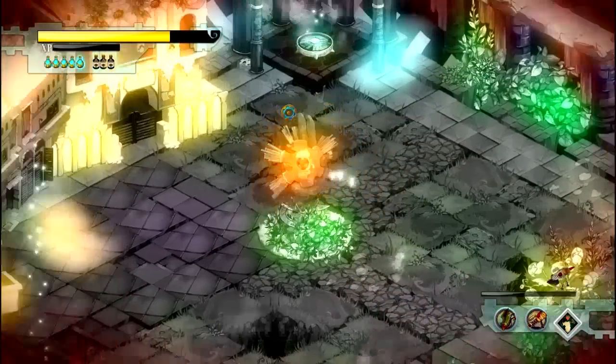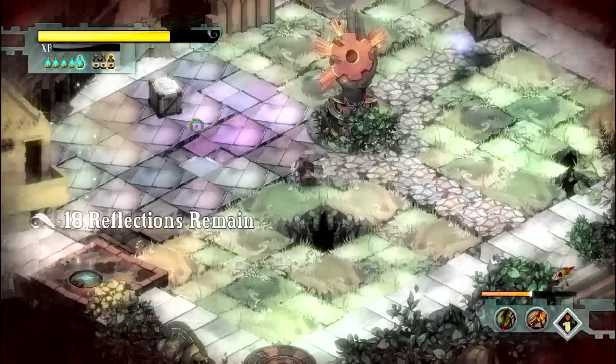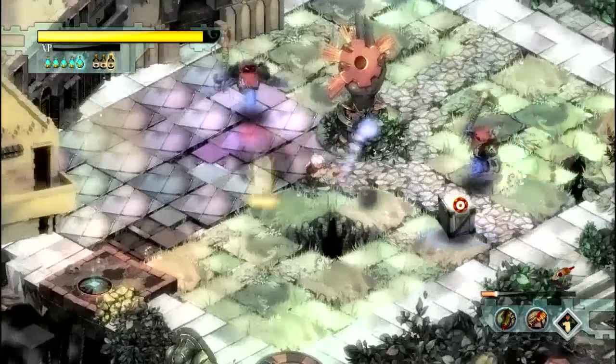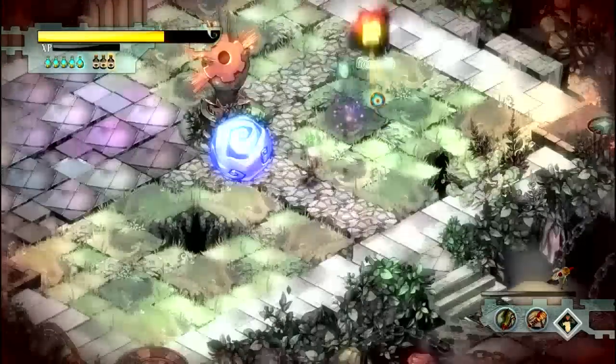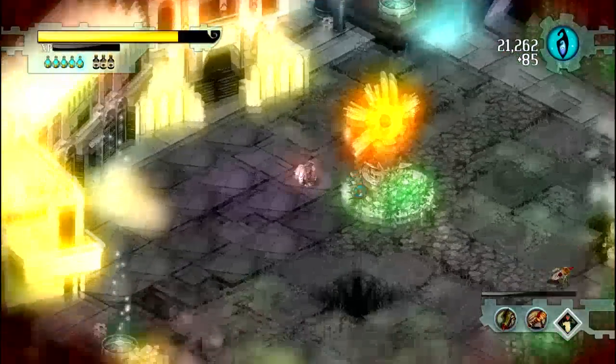We're waiting on the next wave, which is going to be the large blue windbags. Your mortar will one-shot them, and you can also one-shot them by counter-blocking. However you're comfortable taking them out, these guys should be pretty easy to clean up. If you're having trouble with this wave, then you're going to have a lot of trouble with later waves.